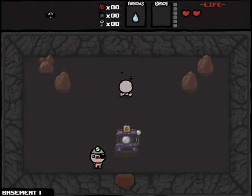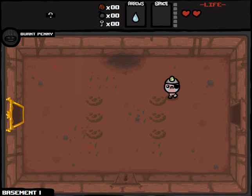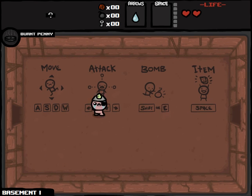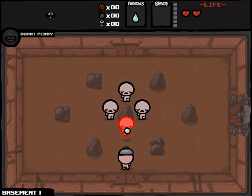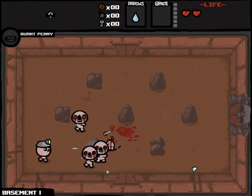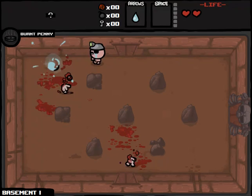Well, that didn't turn out so well. We got the Burnt Penny — maybe it did turn out so well. We traded a bomb for the Burnt Penny, which means every time we pick up a penny, we'll have a good chance of getting a bomb. That sort of worked out OK. If I get some more bombs or pennies which give me more bombs, I'll look for the top secret room from the bottom right room.